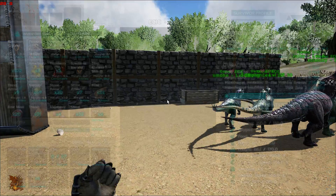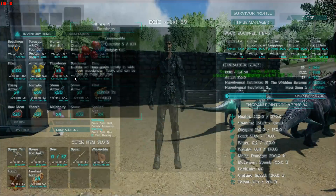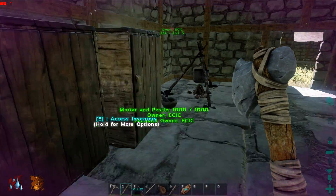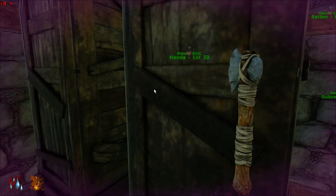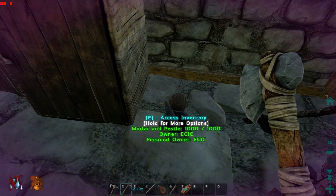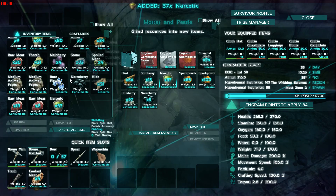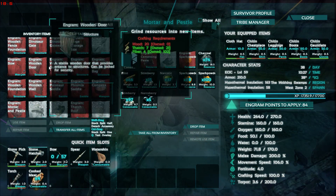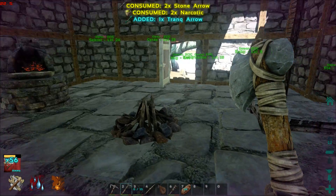I'll probably end up dying. How many tranq arrows do I got? Not enough — let's go make some real quick. I should have like a million freaking narcotics somewhere. Where are all my narcotics? Let's take like 37 craftables. Trank arrow — oh wow, that's way too many arrows.